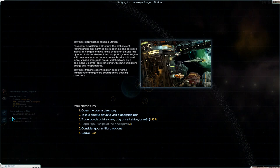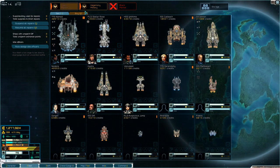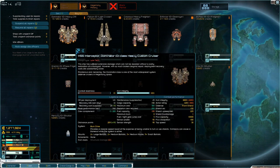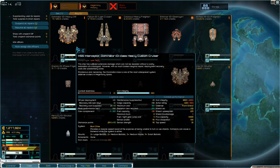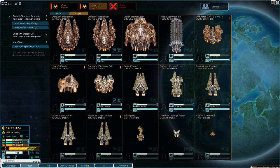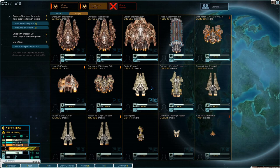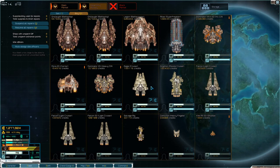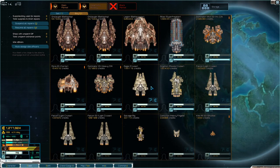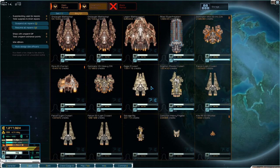Heavy industry at Thor is completed and ground defenses have started. There's a Dominator — but it has structural damage, not great. There's a Gemini, Onslaught, Legion. Now we're talking!